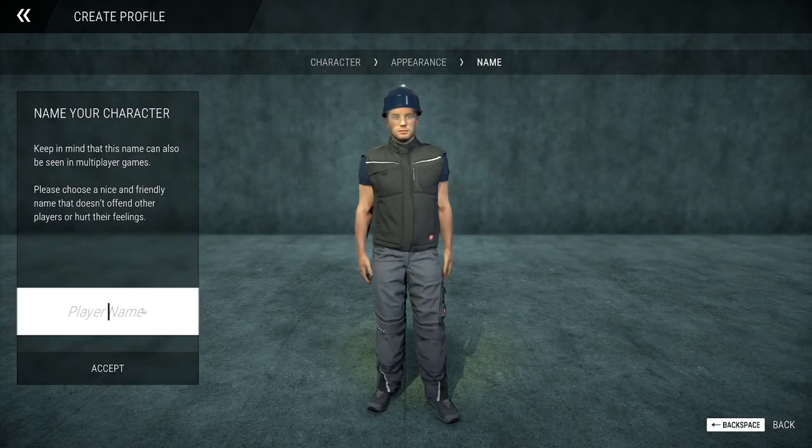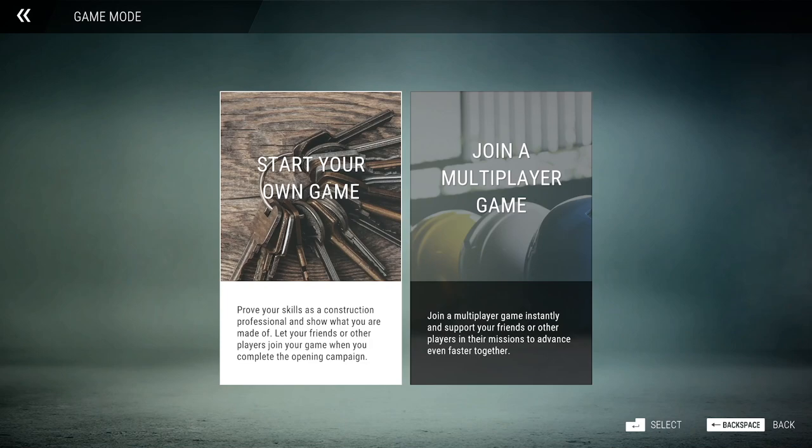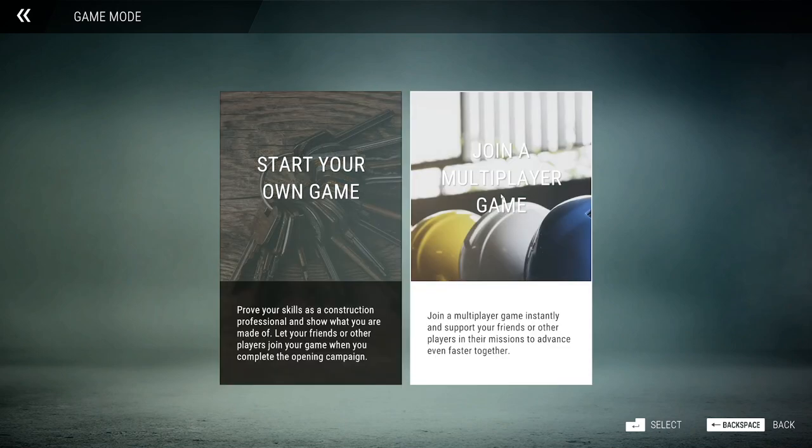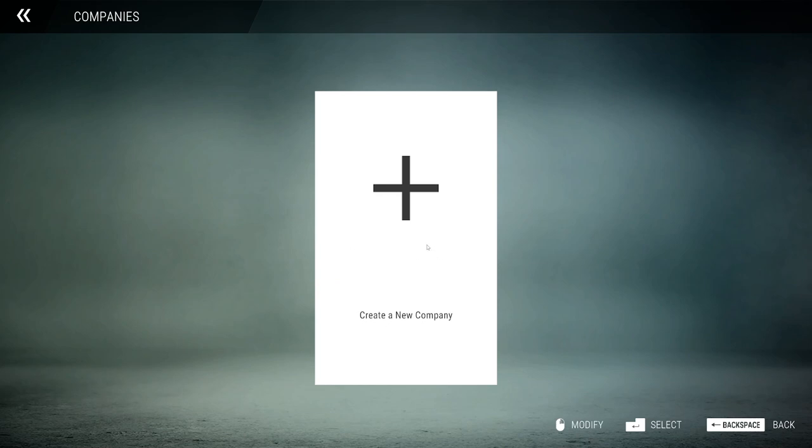We'll go with that decal. For the name, I kind of like 'Donny' at the moment — I like picking really random names in games like this. In this game you can start your own game or have a multiplayer game with friends, which is quite good. I think that's quite fun to get together and give it a crack, but for now we'll press Start Game.